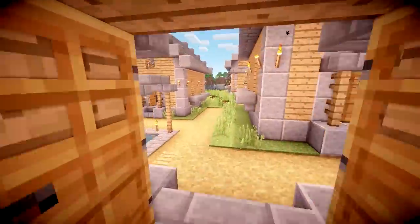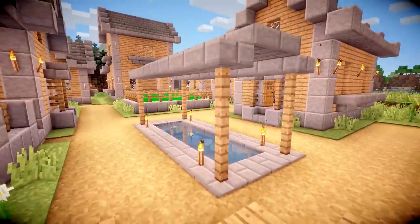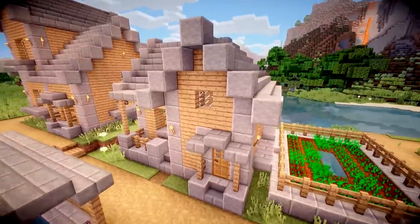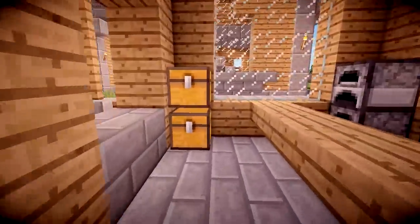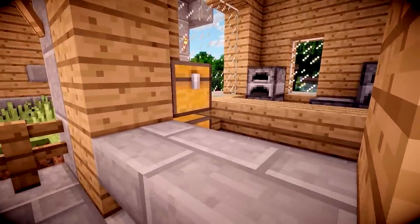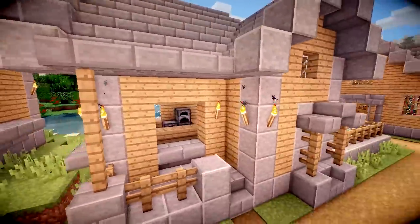Not all the chests will have loot in them, as that's what happens when you come across a village — not all of them have loot. There's a random water feature in the center — it's kind of like a well, but not really. Here's the butcher's shop, which you can enter through the door where there are furnaces and chests. There's also a serving hatch where you can be served from the butcher's shop, which is a nice little addition.